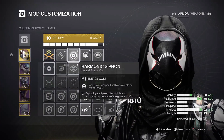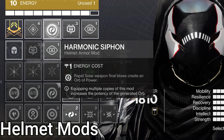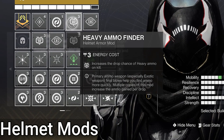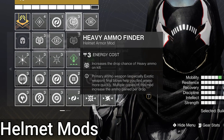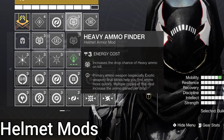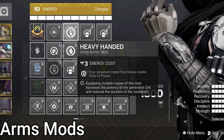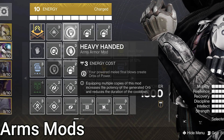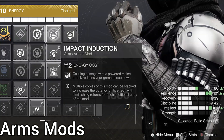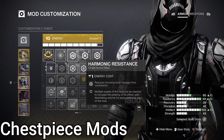Let's get into it. On helmet: Harmonic Siphon — multi-kills with weapons matching your subclass type make an Orb of Power. We also have Heavy Ammo Finder and Scout, allowing kills to increase the drop chance of heavy, with a higher chance for exotic primaries, and allows heavy to also drop a little bit of heavy ammo for allies. On arms: Heavy Handed, just in case — makes orbs on powered melee kills, 10-second cooldown, which should be reverted. We also have double Impact Induction, giving us grenade energy on melee damage.